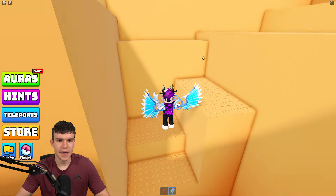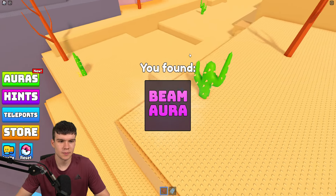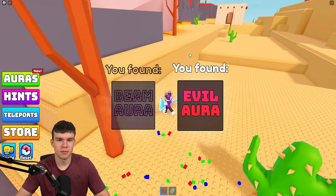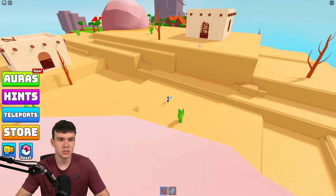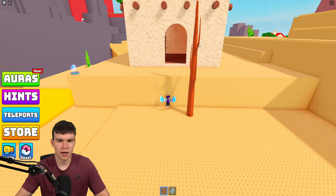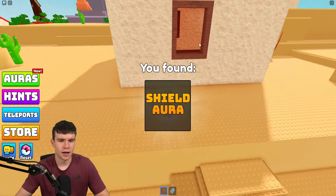Follow me — we're going to exit this area and continue our search. There's another one over here by this tree: the beam aura. Then we have one by this cactus — the evil aura. We're clearing these up quite quickly — nearly on 30 already.